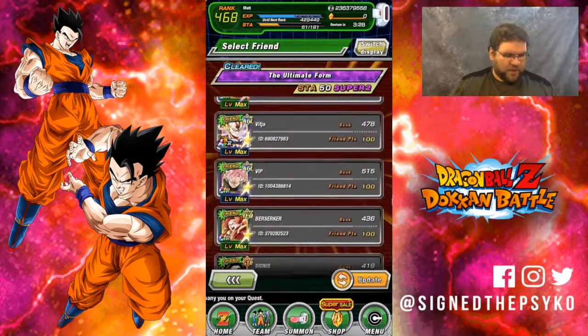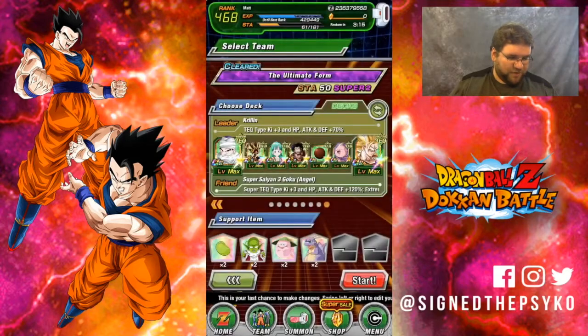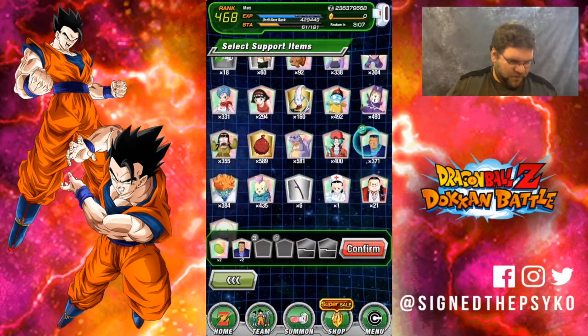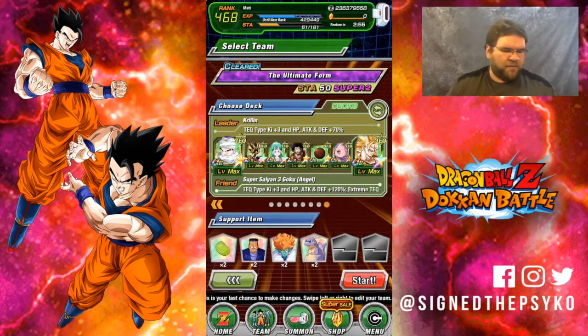We're using a free-to-play tech team. What I'm looking for right now is an Angel Goku — there's a Rainbow too, awesome. This is the team I'm running: the free-to-play Krillin, LR Goku, Bulma, LR Hercules, the Candy Vegito, and Boo Blue as a World Tournament unit. He provides orb changing as well as a rainbow key — he changes the Intelligence Type key to a rainbow key, which will help not only Bulma and himself but also Angel Goku.